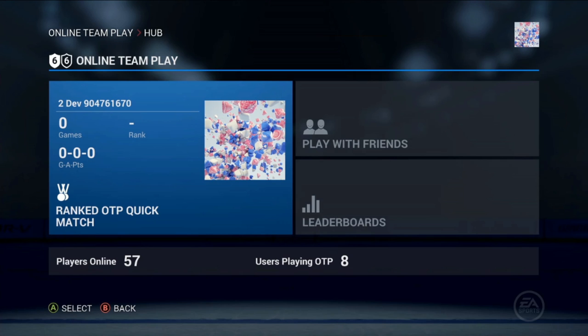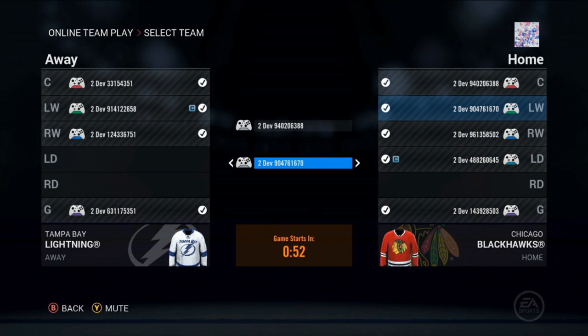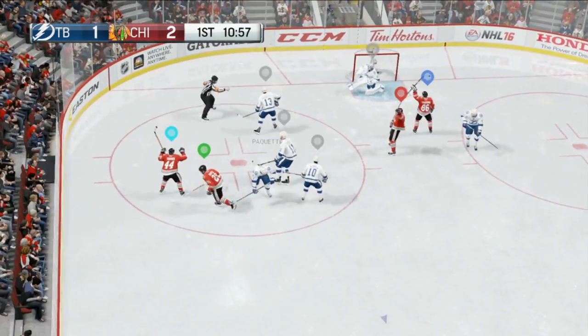For the first time on next generation consoles, NHL 16 features 6v6 online team play where up to 12 human-controlled players, including goalies, can compete against each other from anywhere around the globe. Get into a session, select your position, and play one of NHL 16's most fun modes.